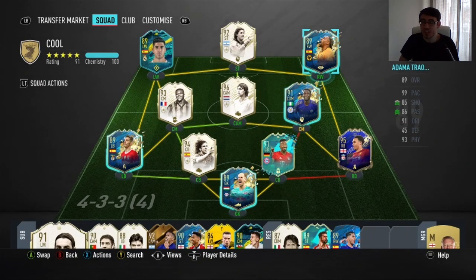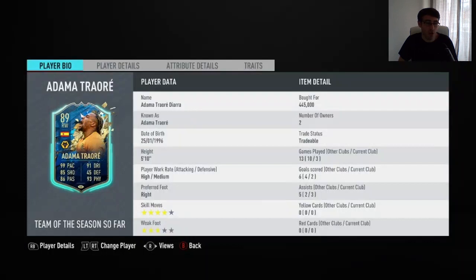Hi guys, LookFog here and welcome to another FIFA 20 Team of the Season play review. In this video we're doing the 89-rated Wolverhampton Wanderers Spanish right winger Adama Traore.